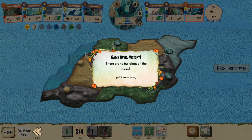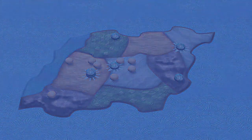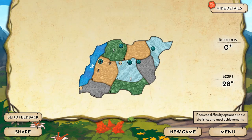We did it! Thanks to the chat for watching. And they're all running away — all the bitter settlers have been destroyed, their morale is not strong enough to weather this loss, and they depart the island for their faraway home. You can see the score and end-game information here.